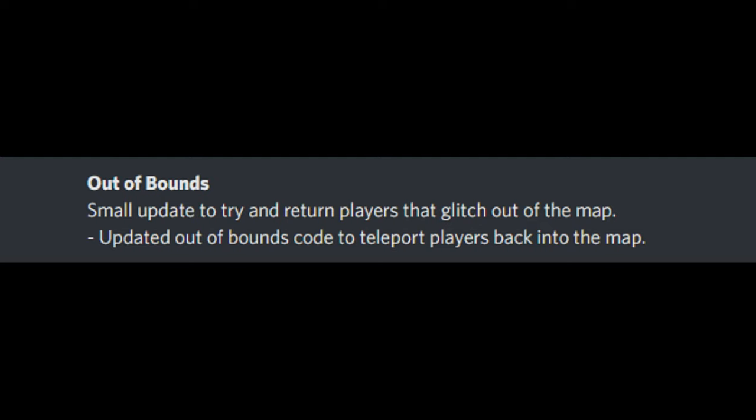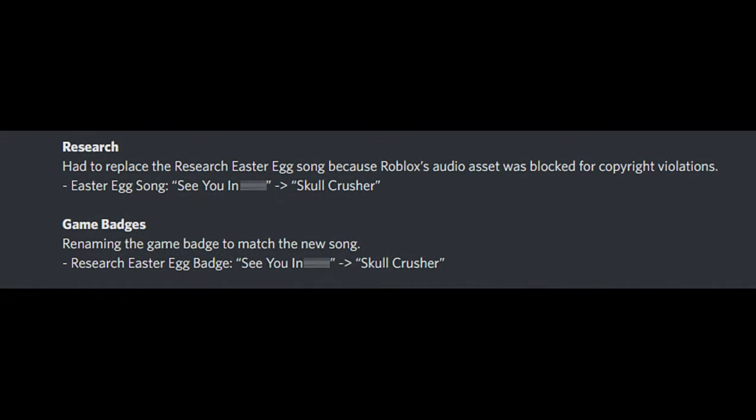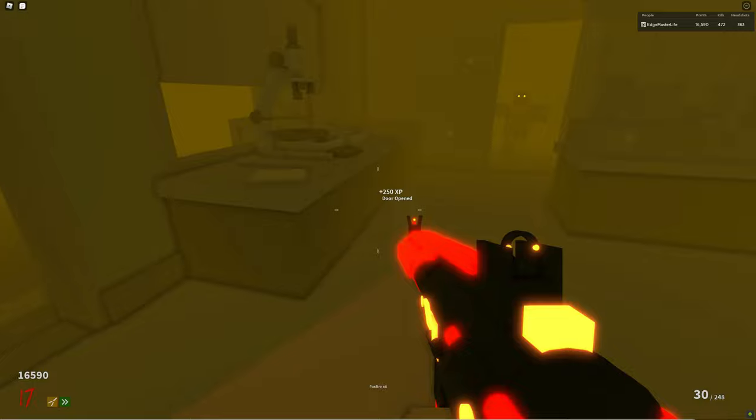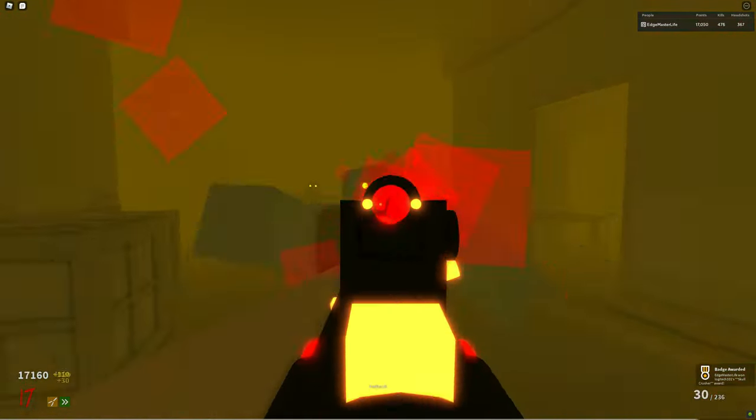The second-to-last item is a small update to try and return players that glitch out of the map — that's definitely pretty cool and much needed. And the last updates replace the easter egg song on Research, because the Roblox audio asset was blocked for copyright violations. A game badge was also added to reflect the new song, which is called Skull Crusher. I wonder if I could actually play the new song on my channel without any copyright strikes — but better not chance it.